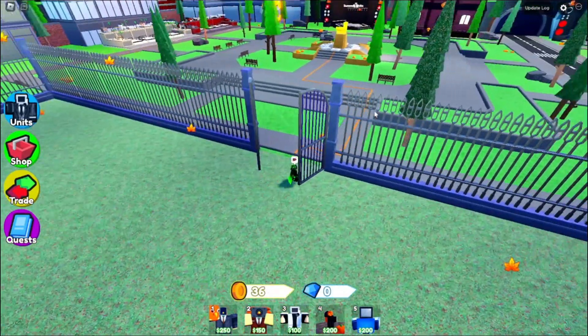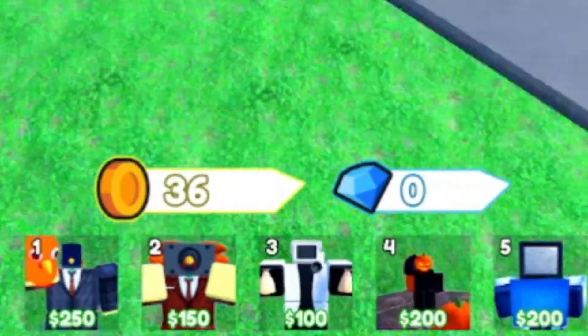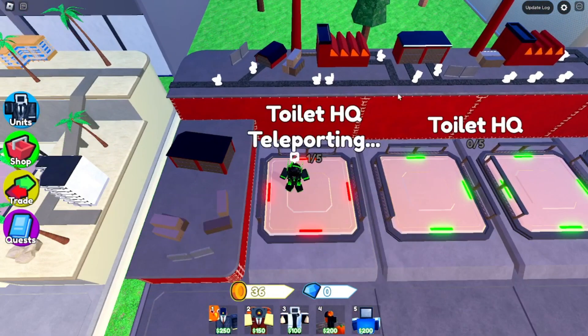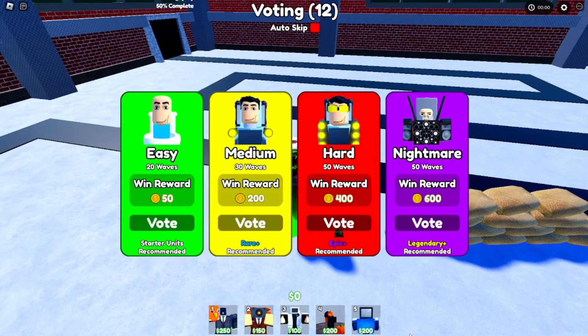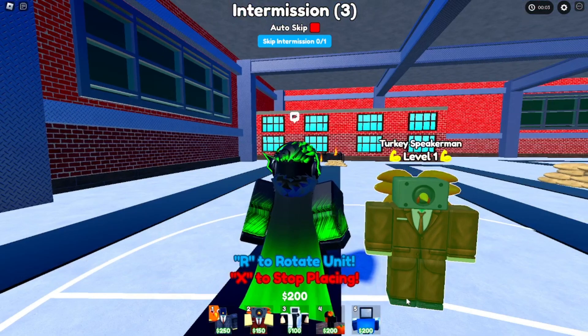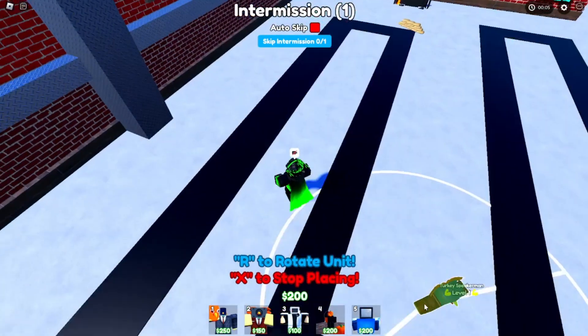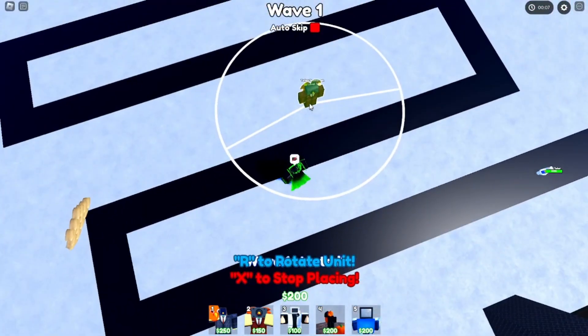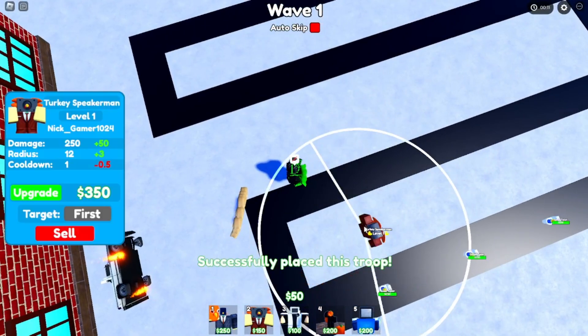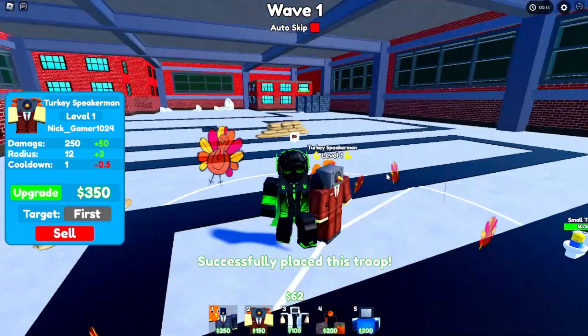Before we do that, I'm gonna check out these new units because I haven't used them yet. Toilet HQ — let's test out these new units. We're in, let's do hard. This Turkey Speaker Man looks pretty cool — it has an orange suit and feathers on its back, and it's AOE. That's pretty cool. I'm gonna put it right here.